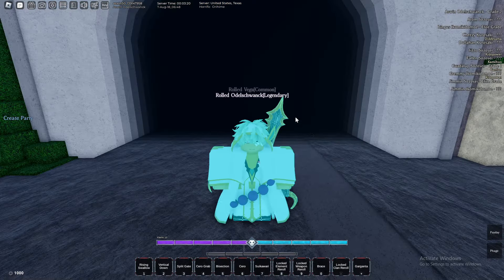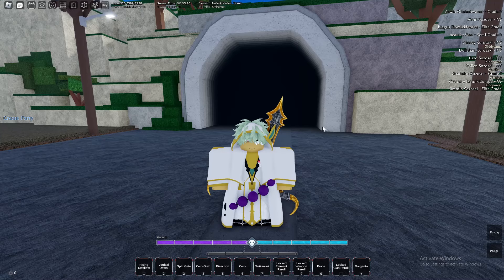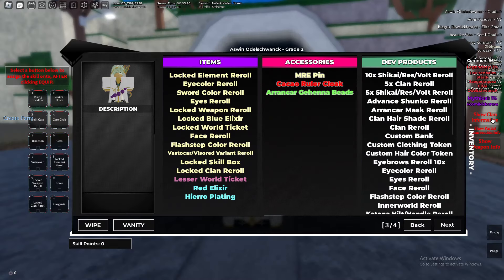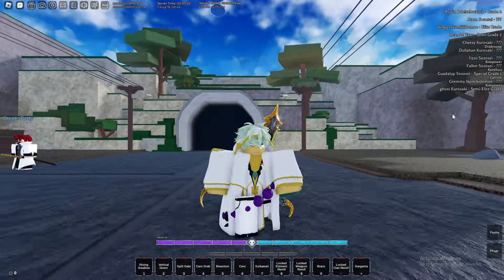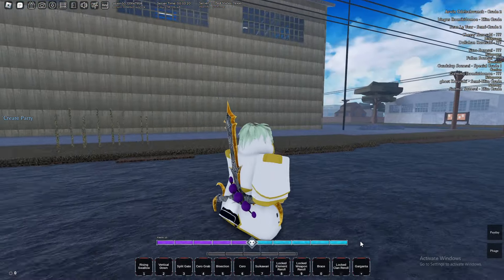Finally — after so many rerolls — we got the Delish clan. I'm not sure which character that's from. Checking the clan info: we get 20 red stat, 10 HP, and 15 posture, which is really good — and it's legendary. So now we have a mythic sword, a legendary res, and a legendary clan. Let's go back into Hueco Mundo!